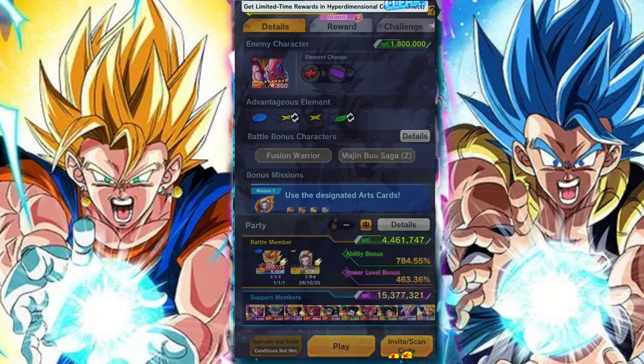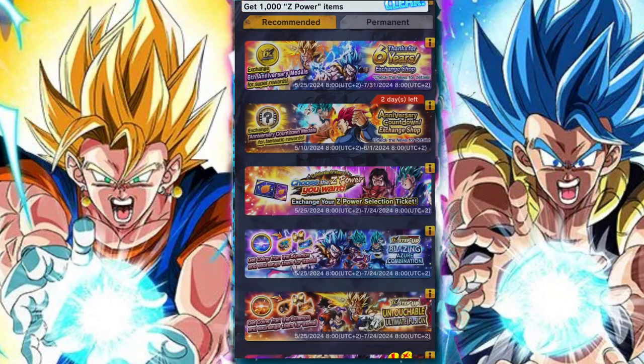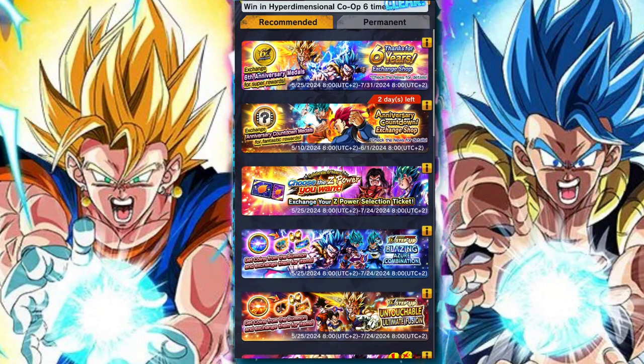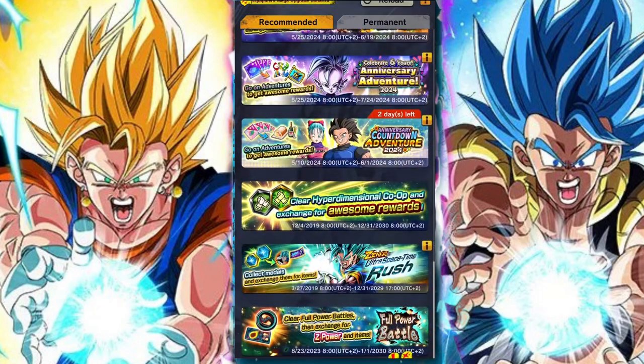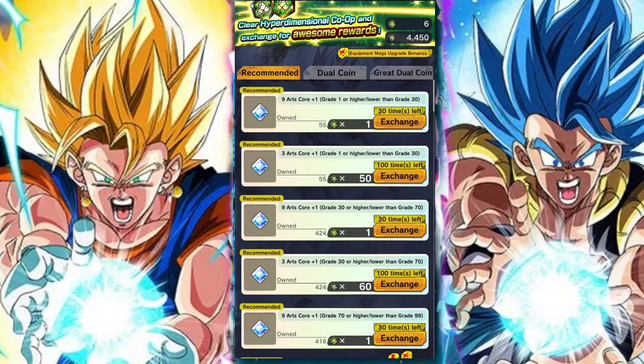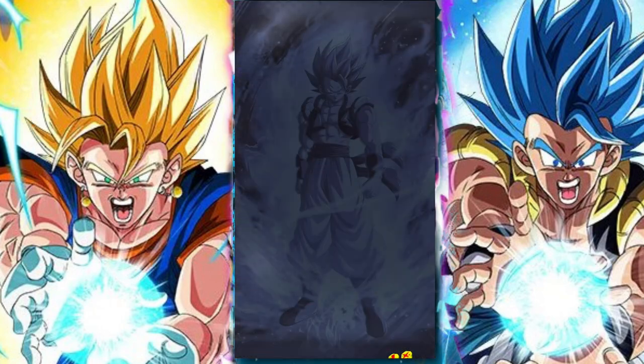If you need more help on Android 18, you can watch my fierce fight video. Remember you can exchange your Hyperdimensional coins for Chrono Crystals if you are desperate to summon. I hope you guys enjoyed the video — if you did, leave a like, and as always I'll see you guys in the next one.